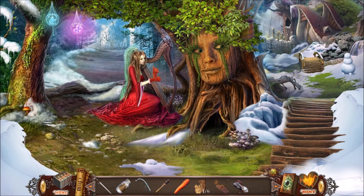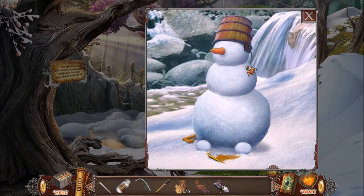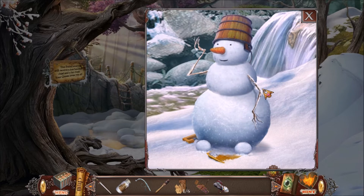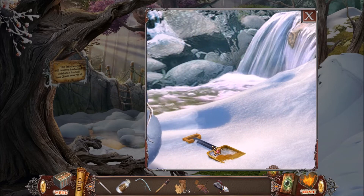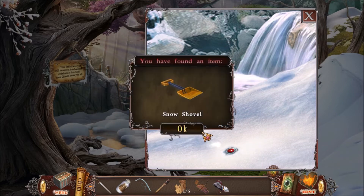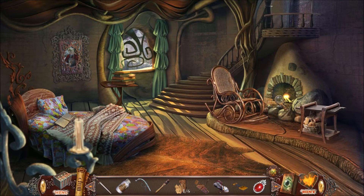Now she plays beautiful music that makes the tree so very happy that we can get a rabbit's foot. I forgot to grab the bucket from the tree. Snowman - you can get a carrot and a bucket, and I shall name you Olaf. Have a great day, Olaf. That gives me a snow shovel and a butterfly jam for a puzzle later on.